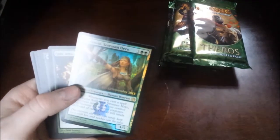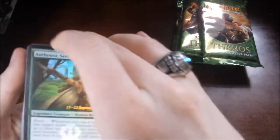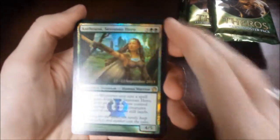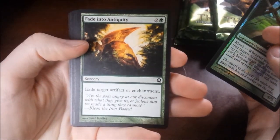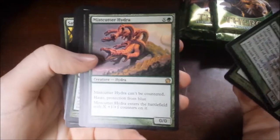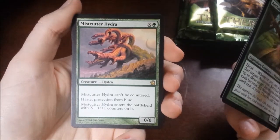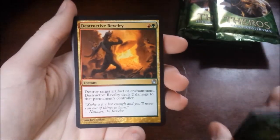First of all, we're gonna open this one. So we've got our — let's see if we can pull this in closer here. There we go. Got our Anthousa, Setessan Hero — so I already kind of showed you that guy. We've got a Fade into Antiquity, a three-drop for exiling target artifact or enchantment. We've got a Mistcutter Hydra — it cannot be countered, it has haste and protection from blue, and it enters the battlefield with X plus-one-plus-one counters on it. It's an X one-drop. So then we've got a Destructive Revelry.